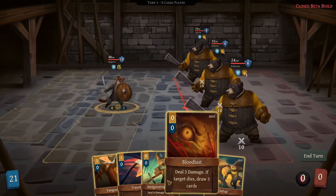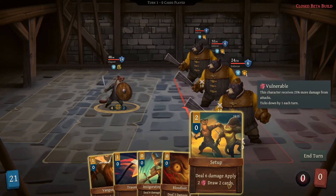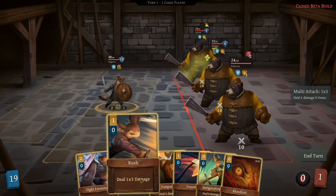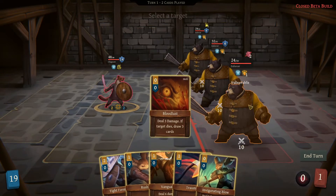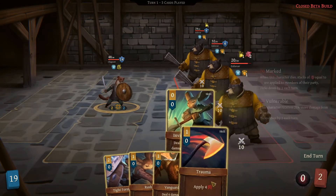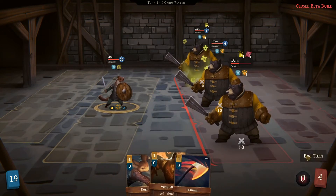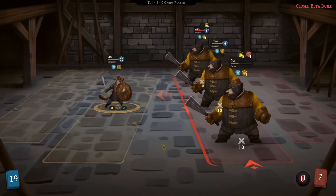What? You gotta be kidding me. We've got no protection too. Let's use a setup on one of these. I'm gonna use bloodlust then invigorating blow — didn't do enough damage to actually be helpful. I guess we'll use tight formation because we need to protect ourselves.